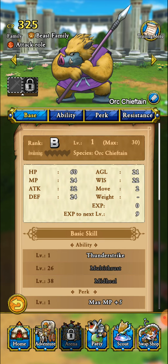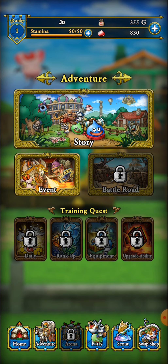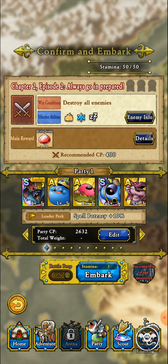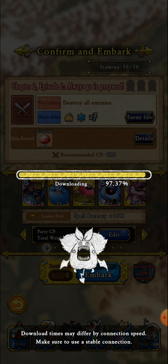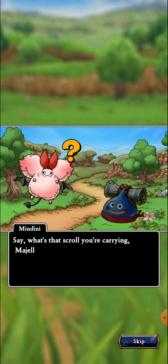Thunder Strike — he is an attacker role. We're gonna go into team building at some point; I'm gonna make a how-to video on team building, but I want to get more monsters first to actually demonstrate that. White Knight is my lead because he raises spell potency, which affects him, King Slime, and Slime Shroom — King Slime and Slime Shroom are both support types.